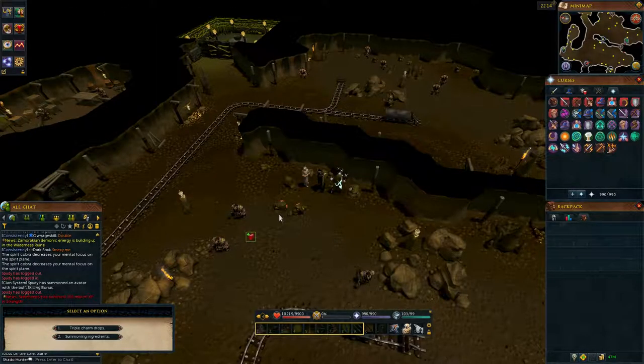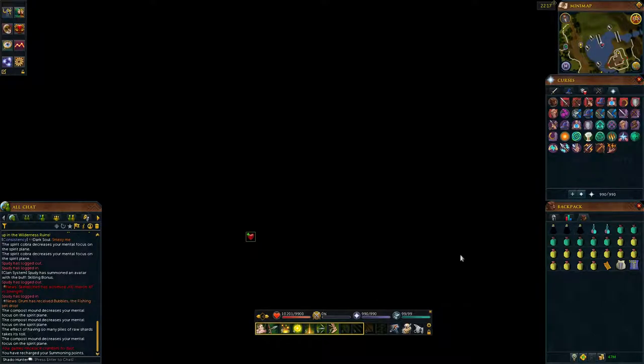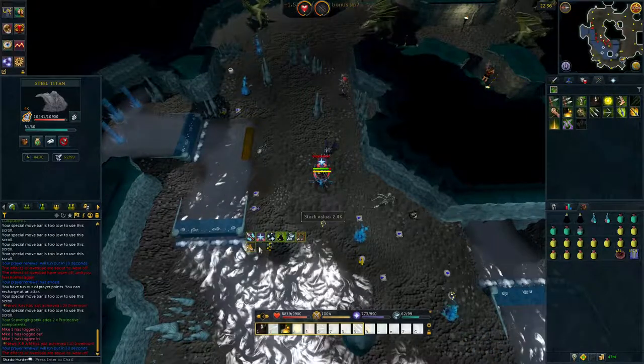Done! It teleports you out instantly. Nothing to worry about at all. Now Pick Up Sticks is offering me the reward — triple charm drops or summoning ingredients. This is my main account and I already have the outfit, so I'm going to take the triple charm drops. I'm going to camp these Water Fiends for 40 minutes to make use of the buff and see what I can get in terms of Crimson Charms.